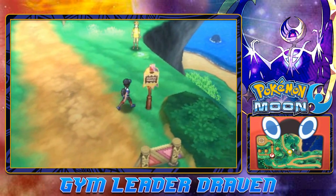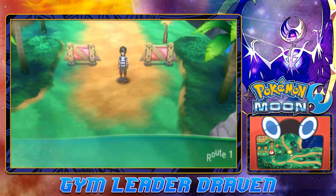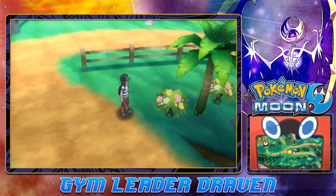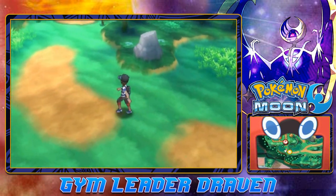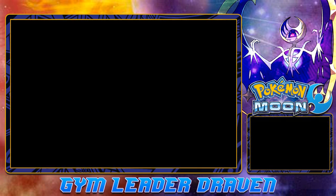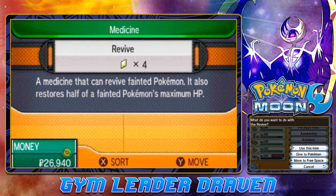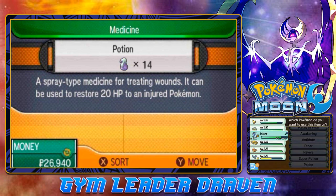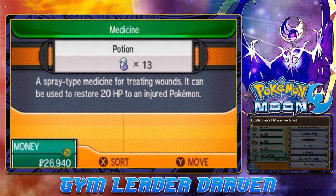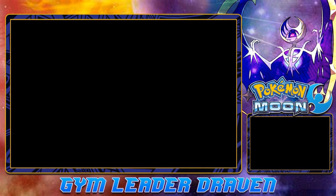This has opened up for us. Here we are back at Route 1, close to home. I think we need to go take on the Kahuna of this island. Before we do anything, let's use a revive. Playing Pokemon Sword and Shield has gotten me used to actually switching out Pokemon rather than going to the PC. Let me think about what else to do — maybe I can still get this whole thing going.